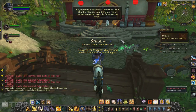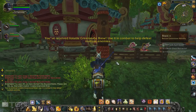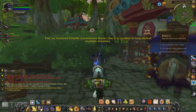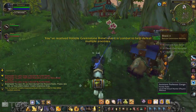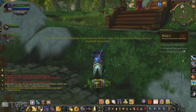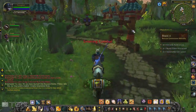Stage 4 next, and despite the fact that there are 3 objectives to this, it's relatively simple and you get this new ability — the Greenstone Brew — which basically does a nice amount of AOE damage. It's on about a 10 or 15 second cooldown so you can't spam it, but it's a nice addition to your arsenal.